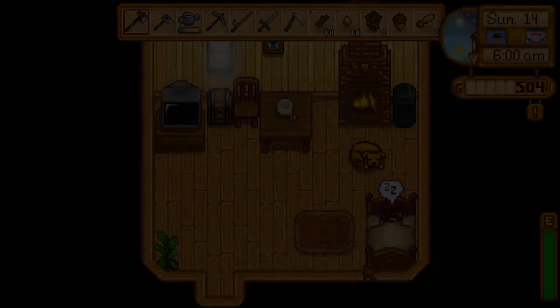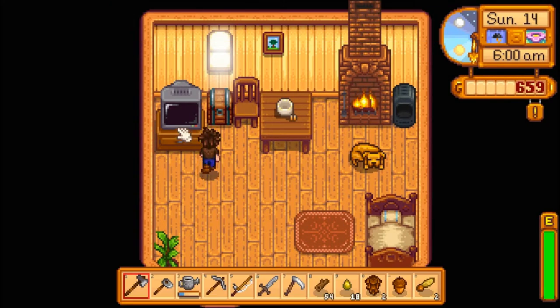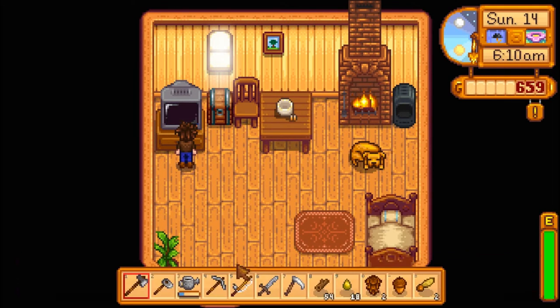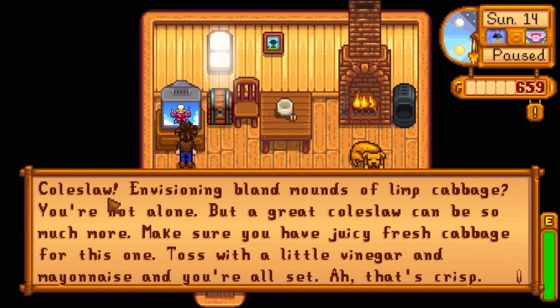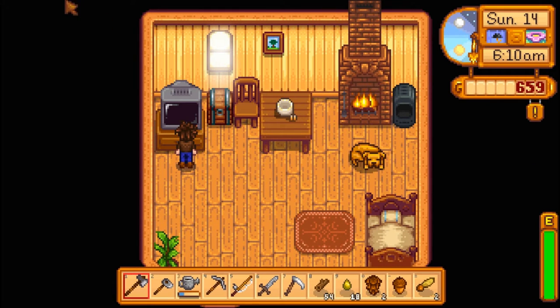Welcome back to another episode of Stardew Valley. Today we're going to see what the weather looks like — it seems to be a clear and sunny day. We're going to learn a new recipe even though we don't have a kitchen. This is coleslaw, which is fairly easy to make with cabbage, vinegar, and a little mayonnaise. So we learned how to cook it, although we can't do so just quite yet.